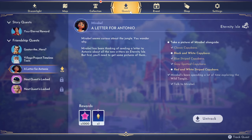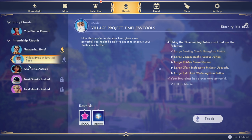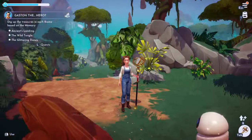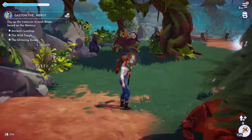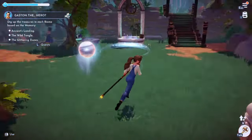We have 12,000 mist so we should be able to afford unlocking the Promenade. We have a quest with Gaston - we gotta dig up treasures in each biome based on the memory: Ancient's Landing, Wild Tangle, and Glittering Dunes. We're still working on Merlin's but that's going to be a while because we've got to find ancient cores and they're non-existent. There's also a letter for Antonio.